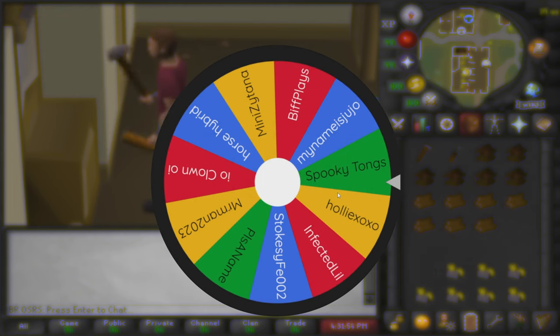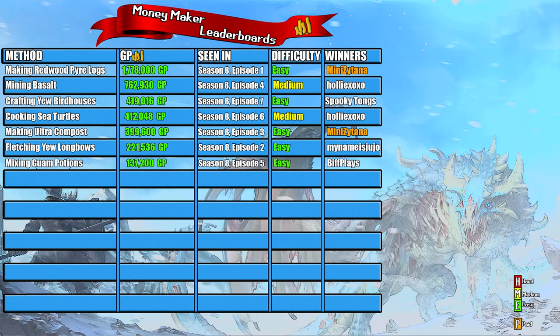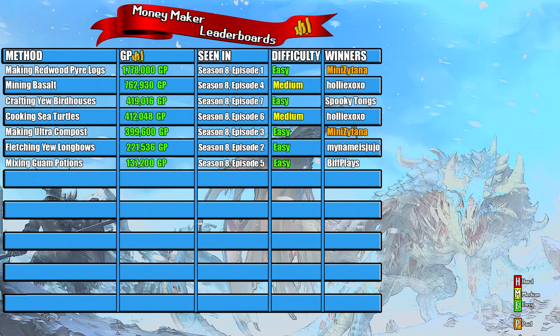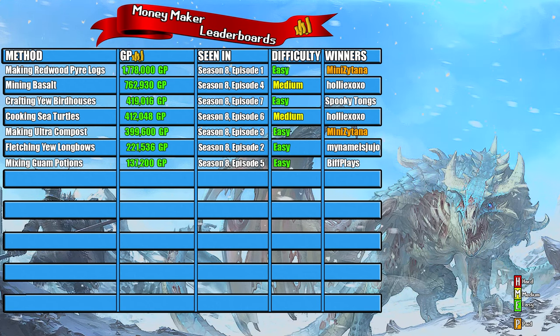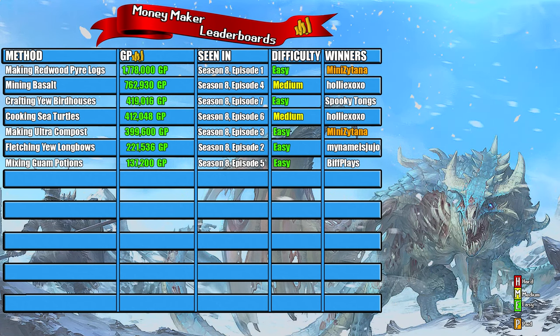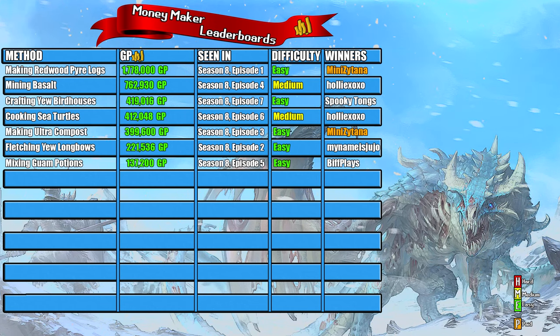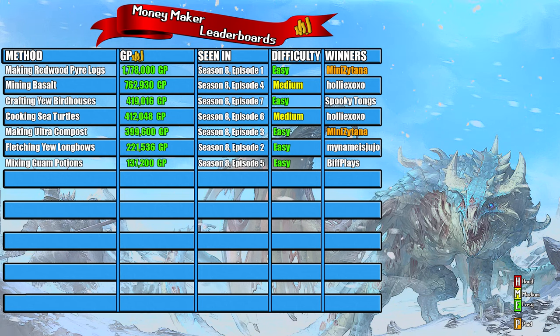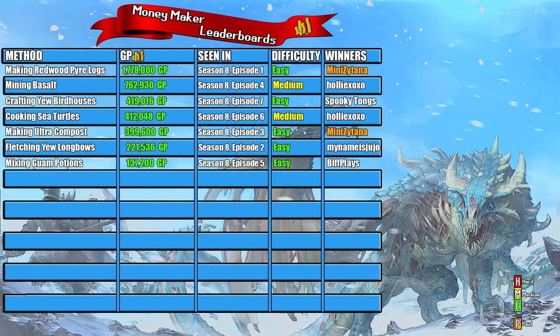Let's jump over to the money maker leaderboard. On this leaderboard I rank the money makers after trying them, split into four columns: the method used, the money earned, the ranking order compared to release order, and difficulty — rated red for hard, green for easy, and yellow for medium. Today's money maker was crafting yew birdhouses, with a profit of 419,016 GP. This was Episode 7 of Season 8, so we're officially over the halfway point of this season.